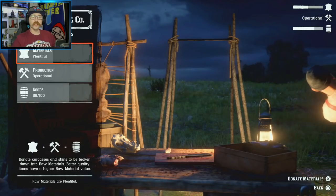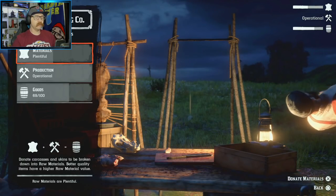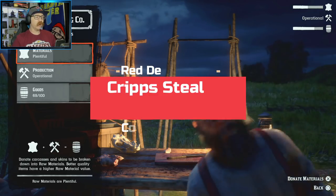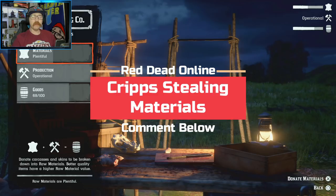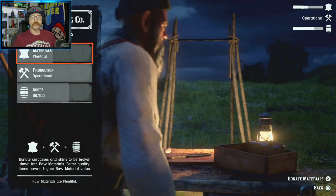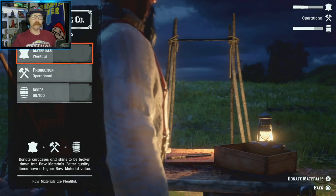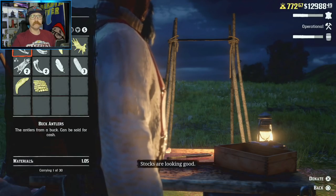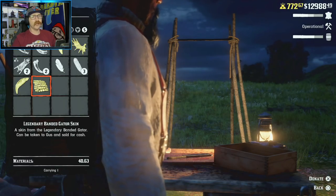Cripps is a thief — you've heard it here. We all know the best way to get materials to Cripps is to do legendary animals from Harriet or from free roam. They do pay out quite a lot of materials, all the way up to like 58 plus materials for some animals. Well, we've noticed some discrepancies in what Cripps actually gives you. We did a little bit of testing today and Cripps is taking 20% off the top.